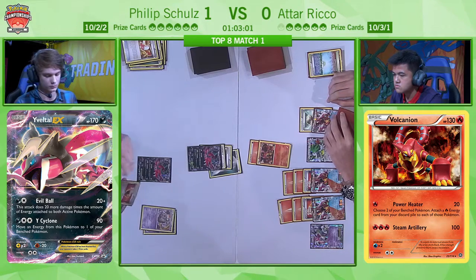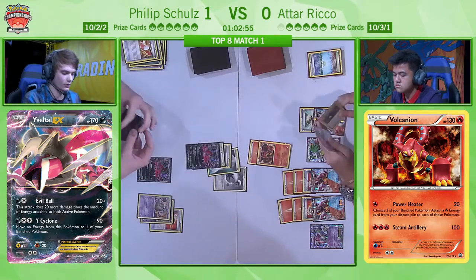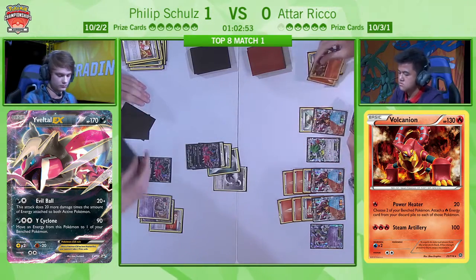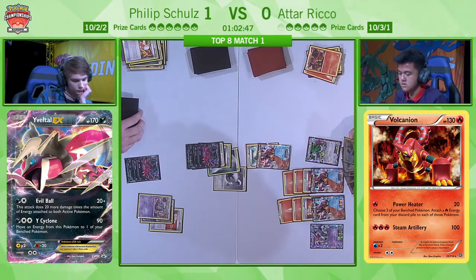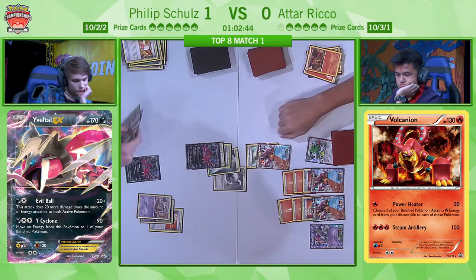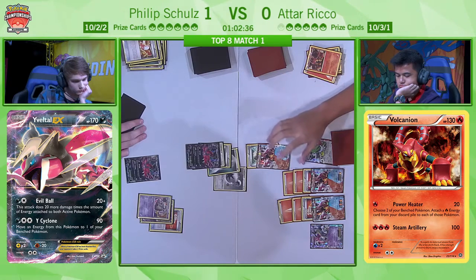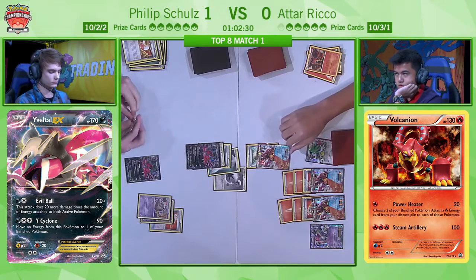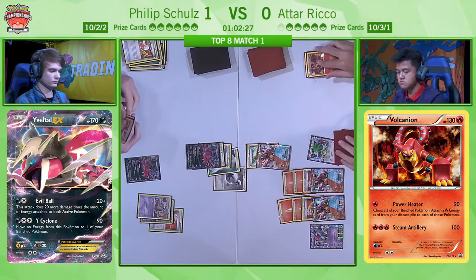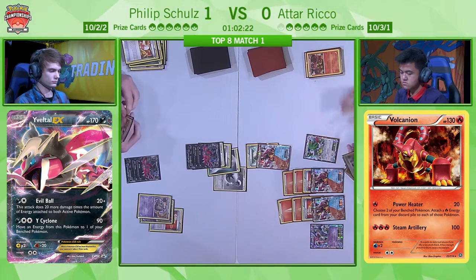There's a big decision for Philip to make here. I do not like going down to a three-card hand, and he said, well if I'm at three cards I might as well be at two — if I'm going to be Delinquented, it's rubbish either way — but I think he had to have that Garbodor. Now a Lysandre from Atar makes it very awkward because he can't have a Floatstone on the Garbodor. Atar could maybe Power Heater once or twice to buy himself a couple of turns, but I think that's the only decision he could have made. One Steam Up from Atar would have meant he'd get the KO, and Philip could not have let all his energy go.